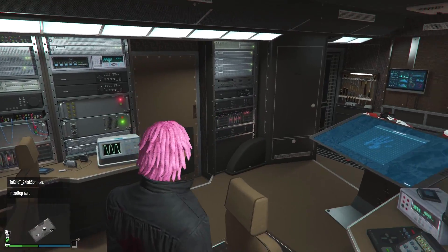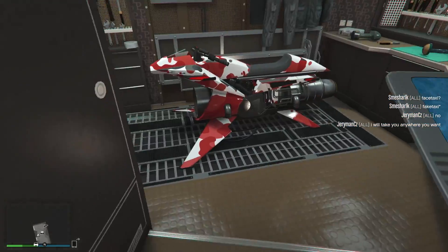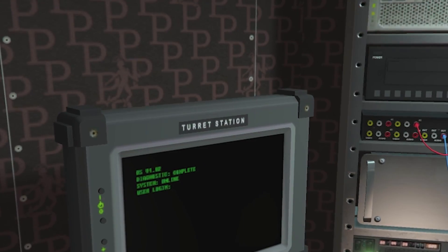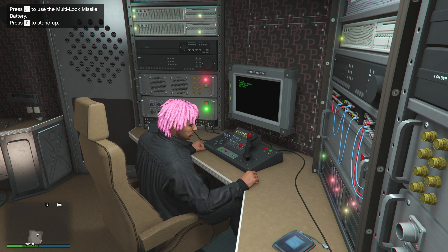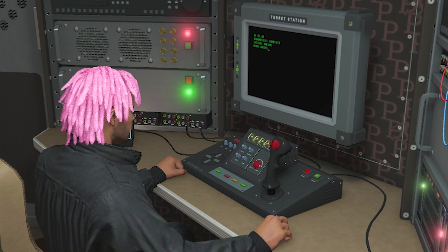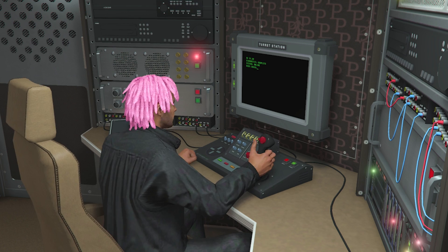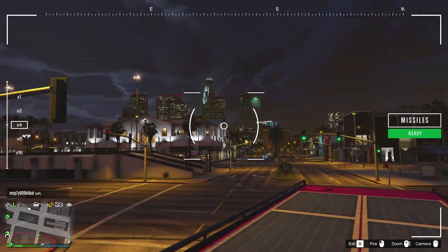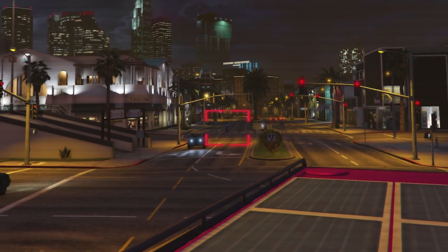Pressing control brings you into the back of the Terabyte. Look at this joystick. I totally forgot that I had an oppressor in here. This right here is the turret station, and then we got the drone station over here. I do recall using the drone station before, but I've never actually used this turret station. It says press enter to use the multi-lock missile battery. I don't have a clue what that is, but let's see. I didn't even realize there was a turret on top.